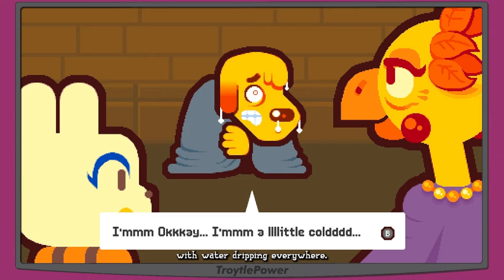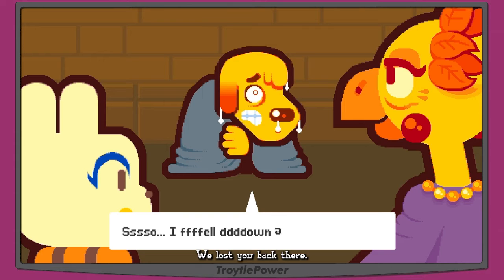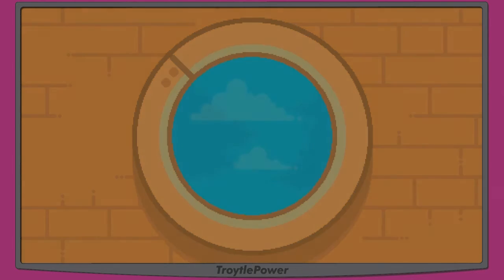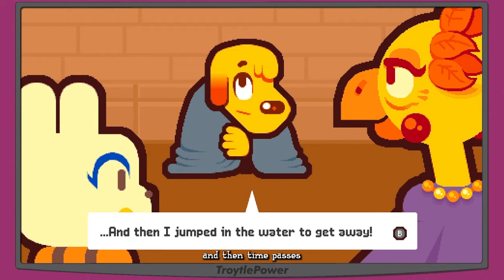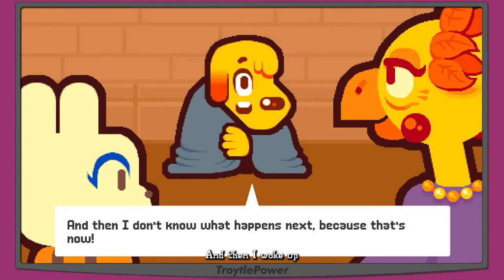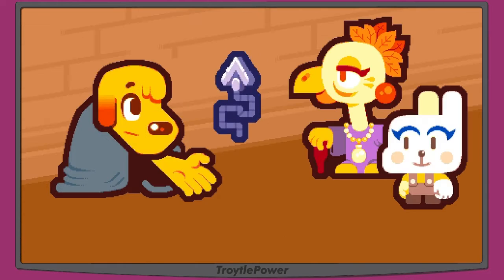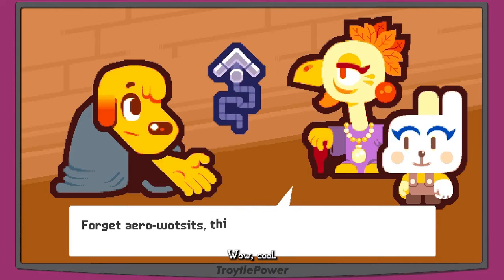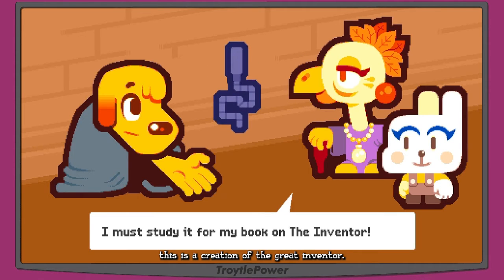Pablo is shivering under a blanket. He says he's okay but a little cold, and explains he fell down a hole. The camera pans up to a porthole over the ocean, time passes, and when it pans back he's less cold and wet. He says he jumped in the water to escape and then woke up. The professor asks about the grappling device and says it's an incredible creation of the great inventor.